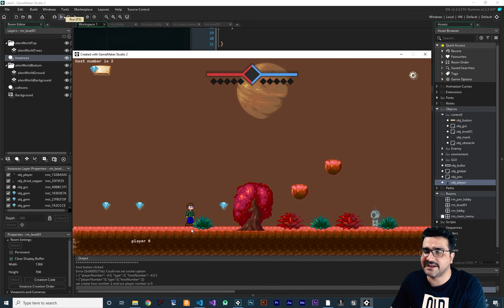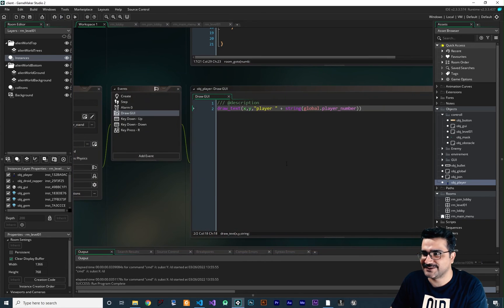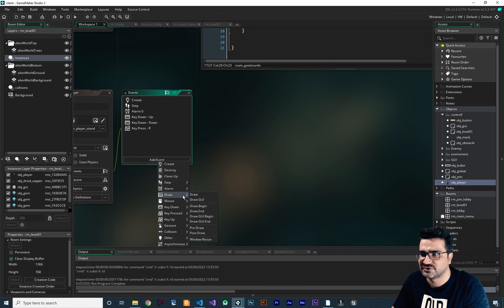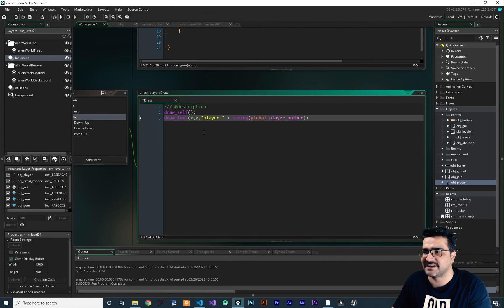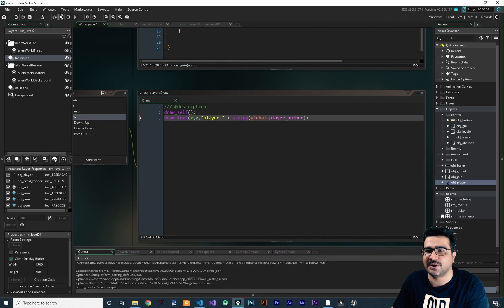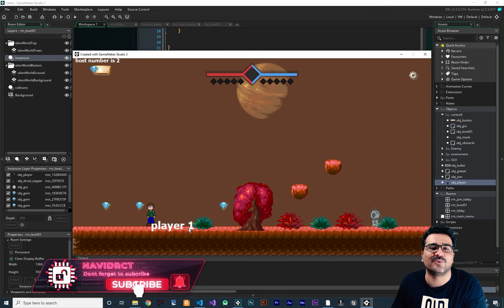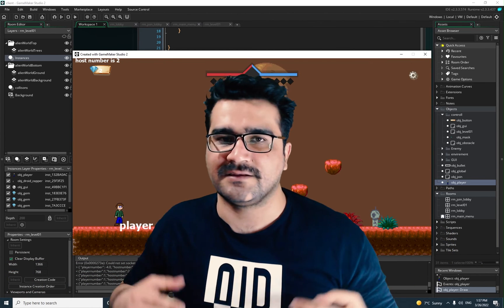When we host the game the player number shows as zero, but it's displaying at the wrong position because we use a camera to zoom. Let's move this from Draw GUI to the Draw event instead — first draw_self, then the draw_text code. Run the game again: host shows host number 3 and we are player zero. Join a game — join host number 2 — the host number 2 appears and we are player 1. We're correctly getting the player number and host number in our level.